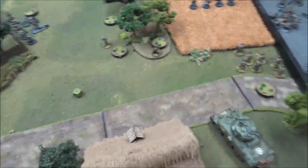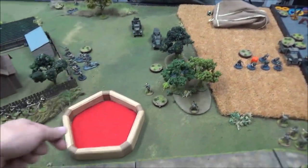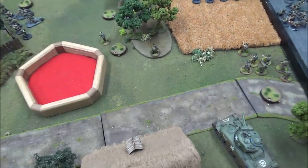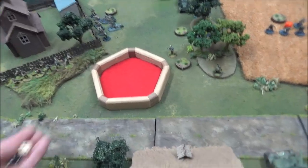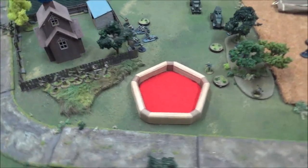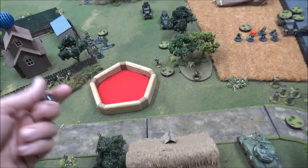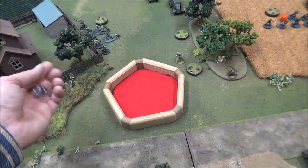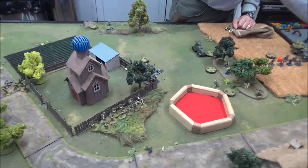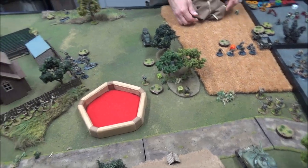My jeep fails its order again and backs up. My bazooka passes his order and fires at the quad maxim — needing a six after all modifiers, I hit it! I re-roll to confirm, hit again. The bazooka penetration roll — needing a four plus — boom! Quad maxim destroyed. Bazooka man earns a Bronze Star.